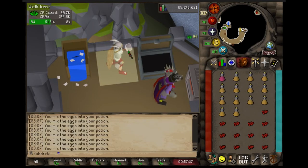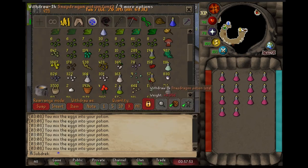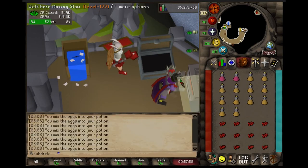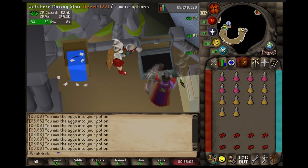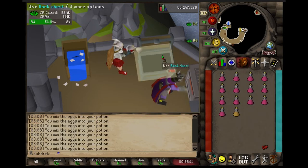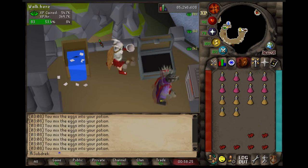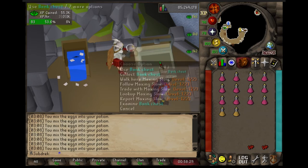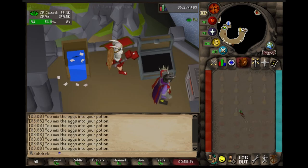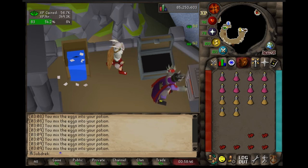I tend to switch back and forth when I have a very large bulk of potions to make. I am going for the current elites, and pulling up the requirements here, pretty much the only major requirement I'm lacking is the woodcutting — even the slayer is boostable.